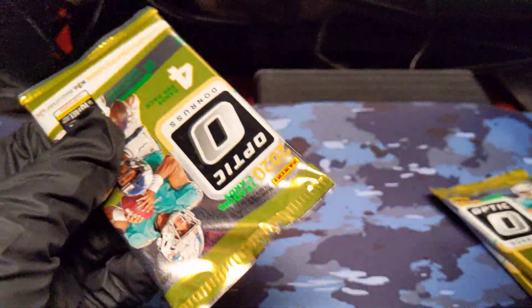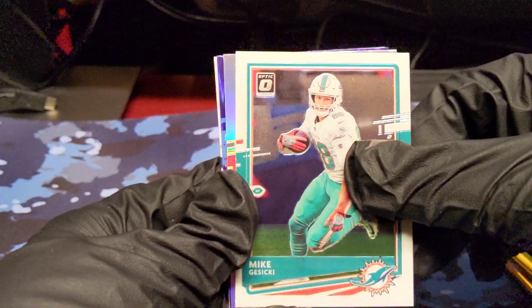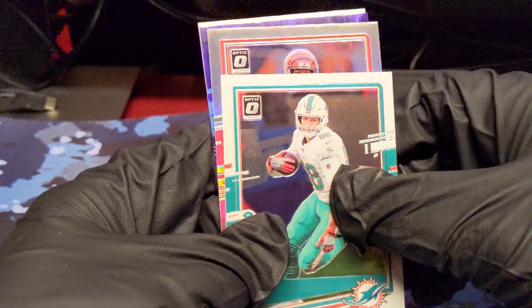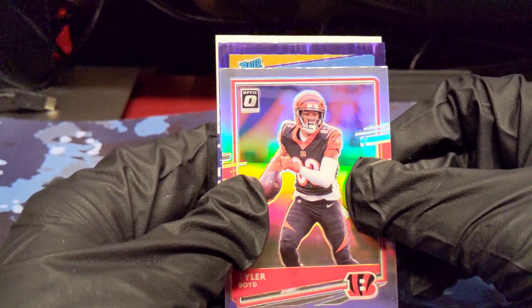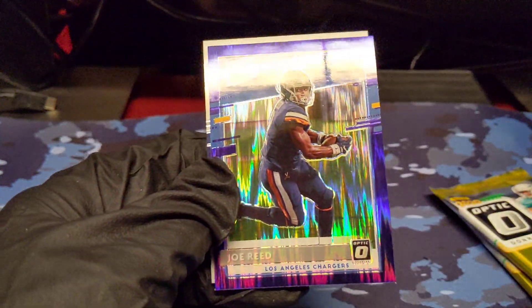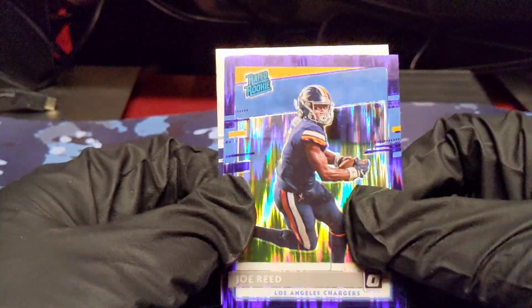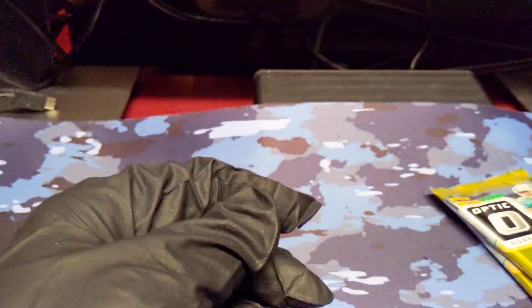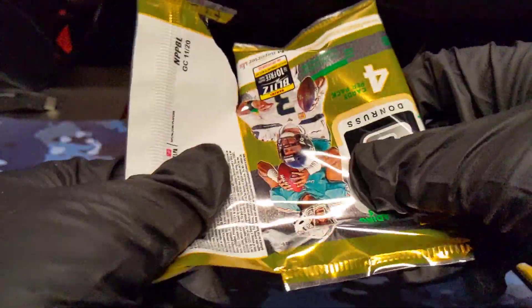Three packs left. Mike Gesicki. We've got a hollow — it's a Bengal. It is Tyler Boyd. And our Purple Shock is a rated rookie. It's a light blue and gold — could it be a Herbert? No. It's Joe Reed. Oh, the troll. I knew that was definitely the Chargers color, but that is unfortunate. And Trevon Diggs' rookie card. I was more expecting Joshua Kelly than Joe Reed, but yikes.